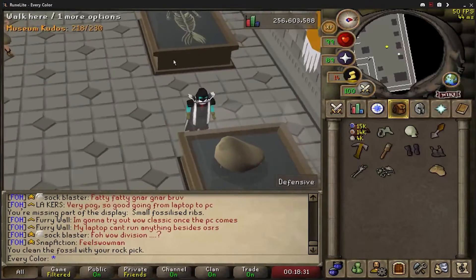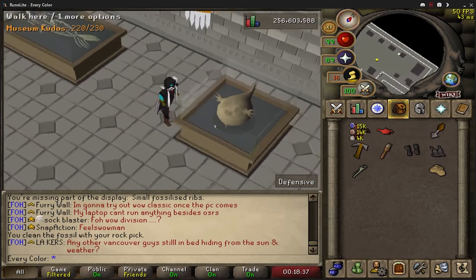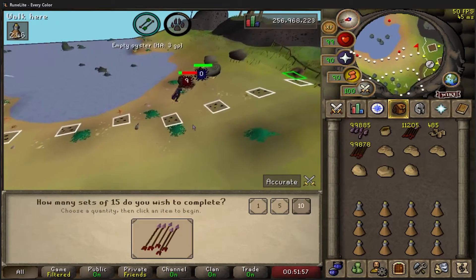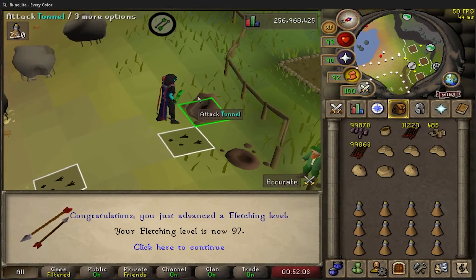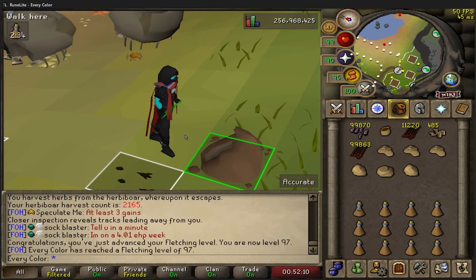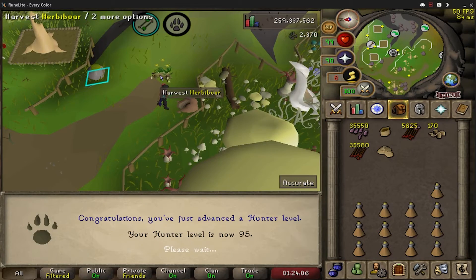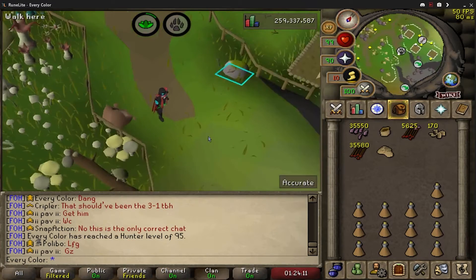Used a couple more than I really wanted to but had to. Now I can officially say we have completed all the smalls and get an extra 2k runecrafting XP making it 28k total. I'm going to finally finish these - there's 97 fletching and I'm under 100k left. Got 2405 and we get 95 hunter - it shows in the clan, they're pogging off.